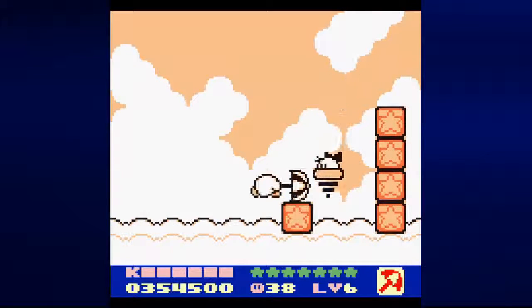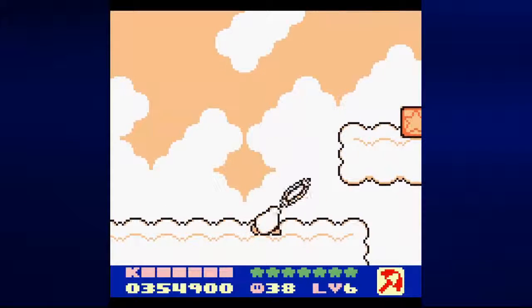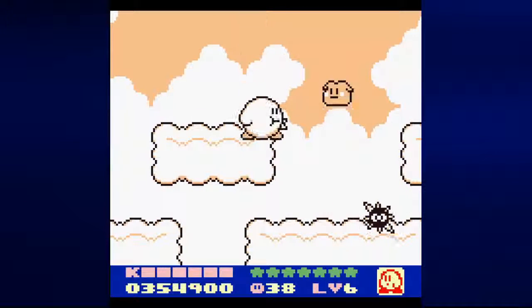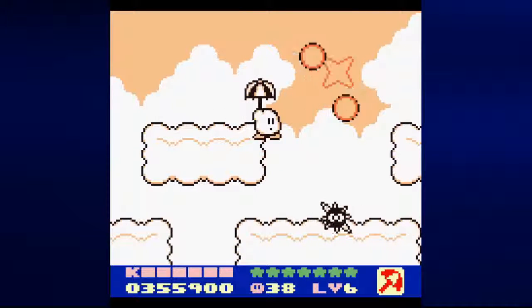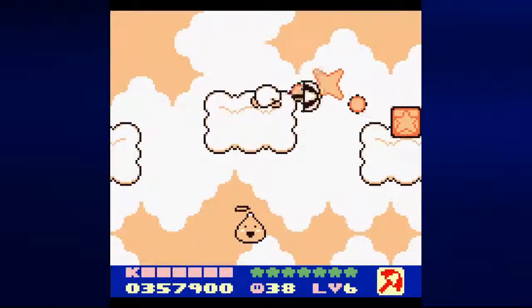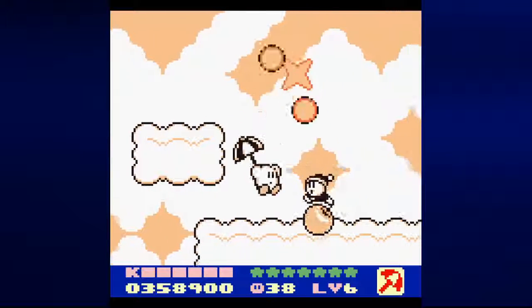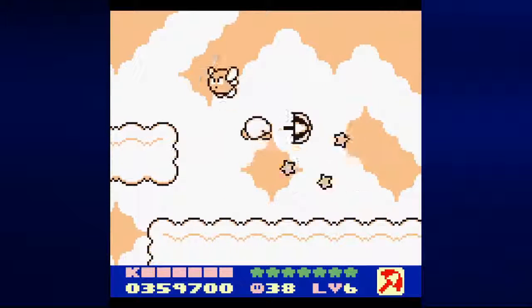Might as well go ahead and start with Level 1 here, doing some standard platforming. I almost considered hitting the Sparky with the ability, but I realized I can still hit him from there. So let's go ahead and do just that. If I can play my cards right, I can get a ton of lives here.